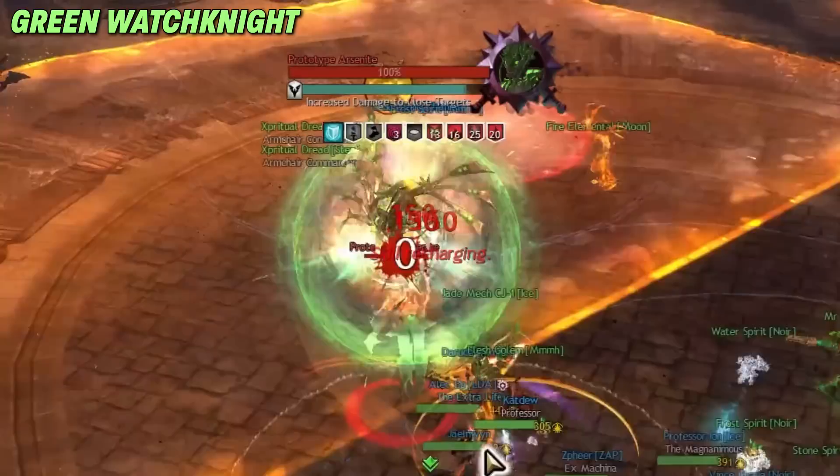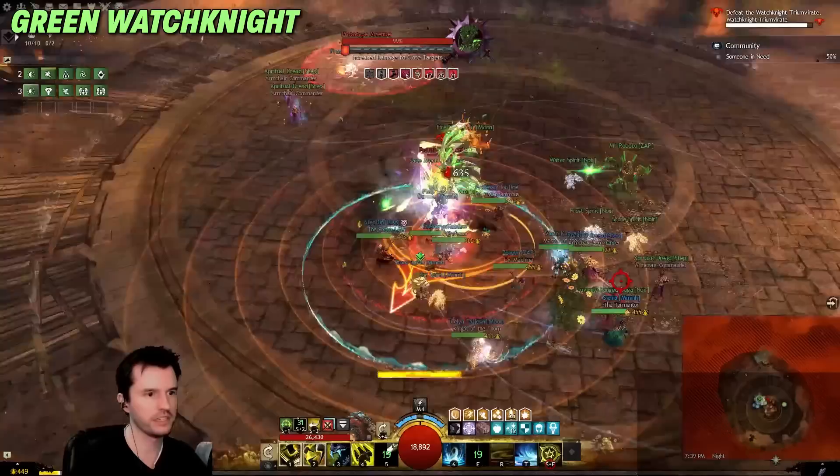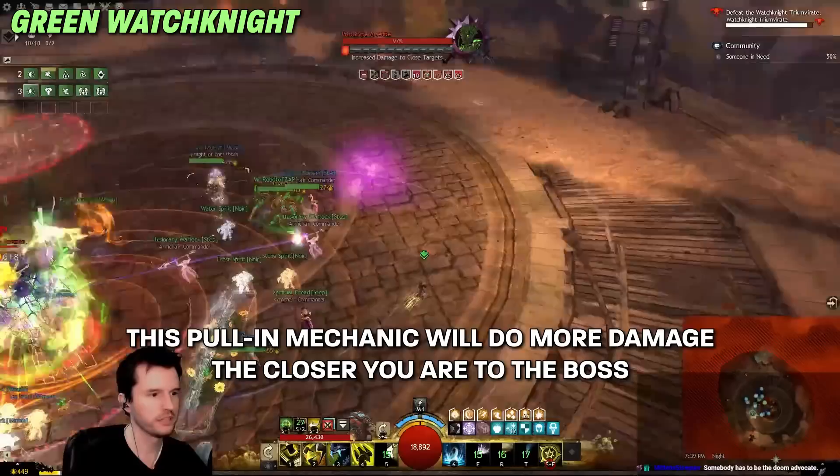At 80%, Green spawns. When the bots have the big sphere around them, they are invulnerable — don't CC. Green sometimes does a vacuum attack like Jade Junkyard; run away from it until it is over, then return. Red circles are still bad. If Green is chasing you, keep it out of the middle.